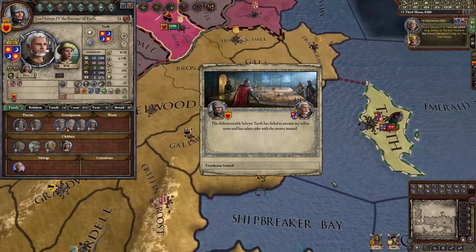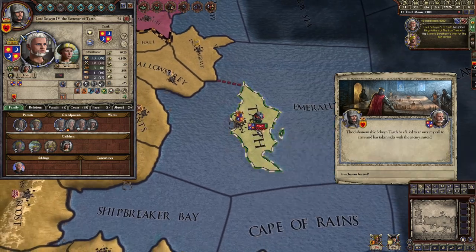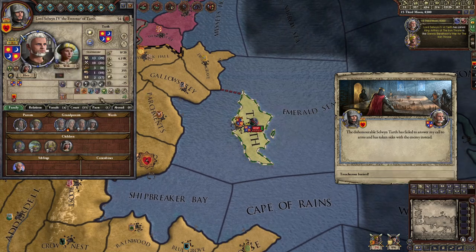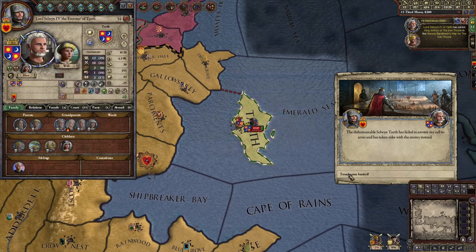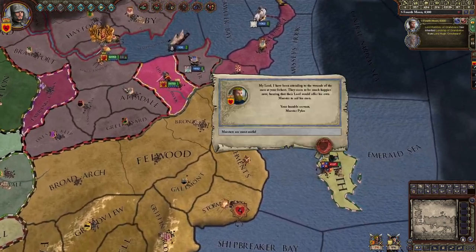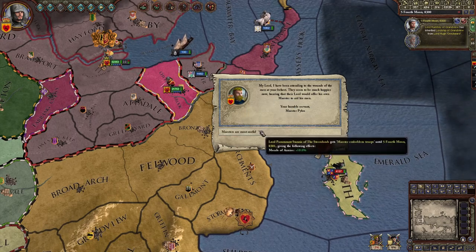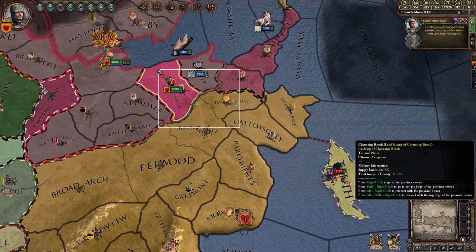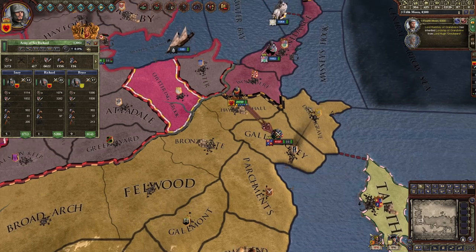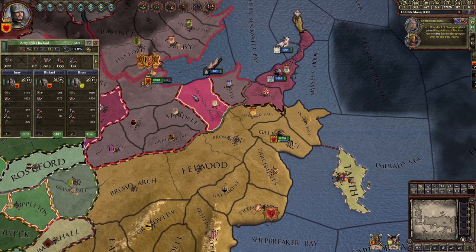This guy in my own kingdom — Lord Selwyn the Fourth, the Evenstar of Tarth — betrayed me, and now I have to go destroy him too. But I can't because I'm focusing on the capital. My maester just helped me — he brought my army morale up by 10. So I'm actually going to attack this guy, because screw him. There you go, destroyed. I don't know what he was thinking — he just lost his whole army. I'm going back.